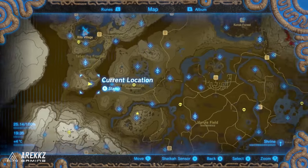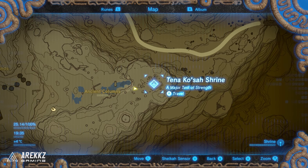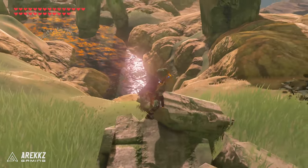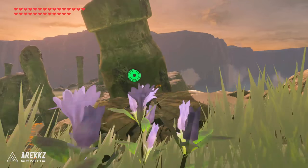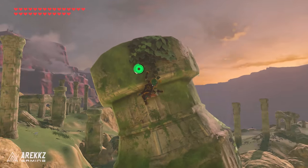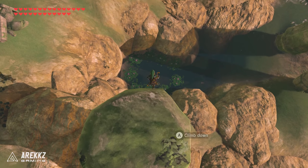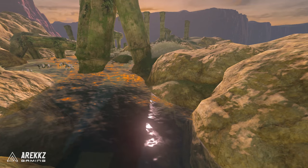For the next one, still in the ancient columns area just outside the Tenna Korsar shrine. Look down to the water and you'll find a circle made up of lily pads. For this one you just need to jump inside. Go around to the right hand side — there is actually a ledge where you can dive straight off, and if you dive off and land inside, that is your next Korok.